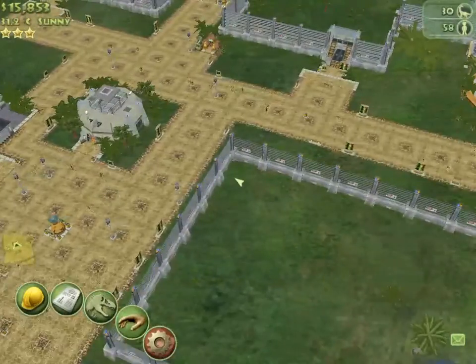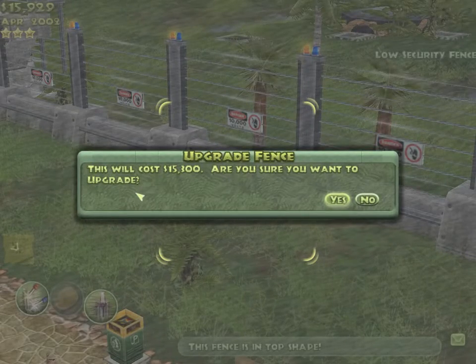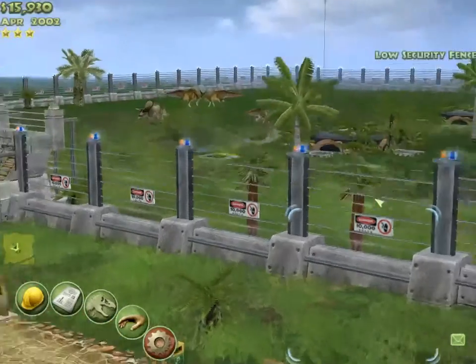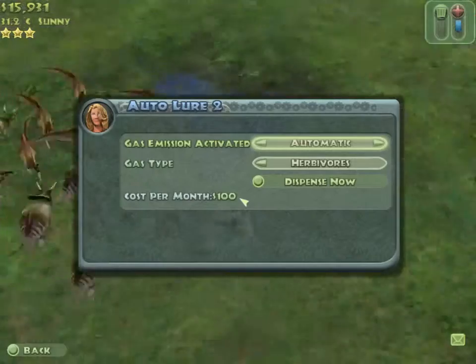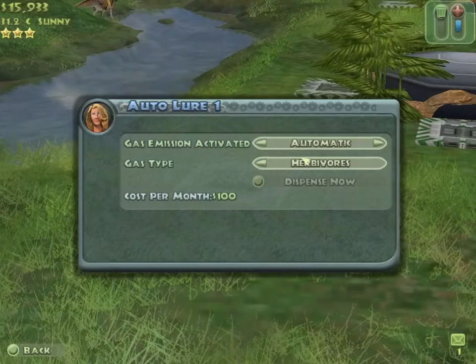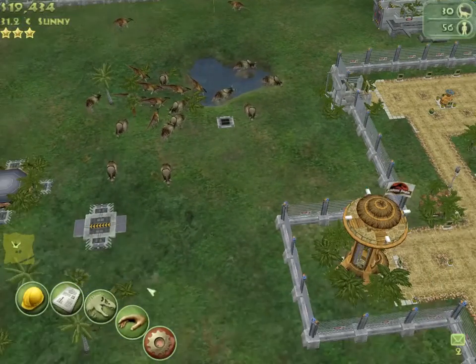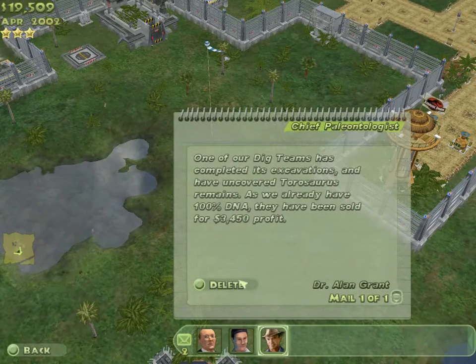I wonder what it would take to upgrade this fence — 15,300. I have got just more than enough, but it's not necessary right now. These guys don't seem to cause much of a problem. You could let a herbivore sort of just run around the park. I just put these things out so they would come to a certain location so people could see them. Come back over here. Disperse like the herd over here now. One of the dig teams has completed and uncovered something — you sold it. Great.